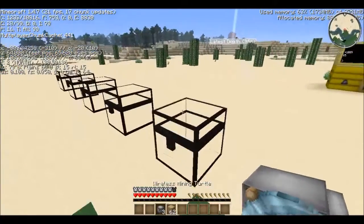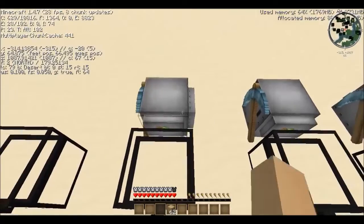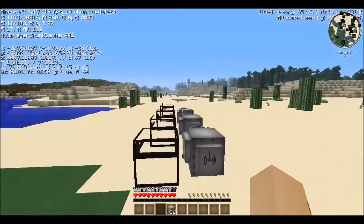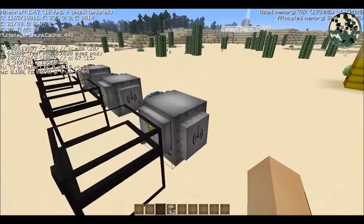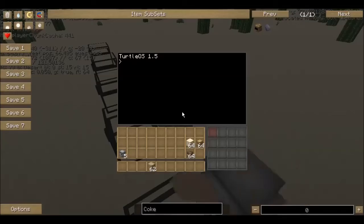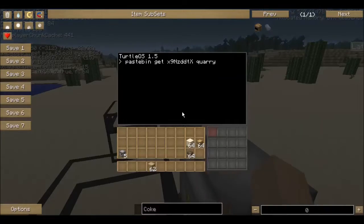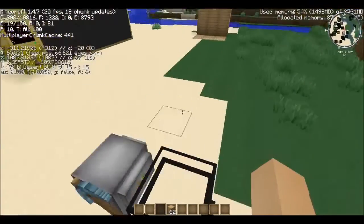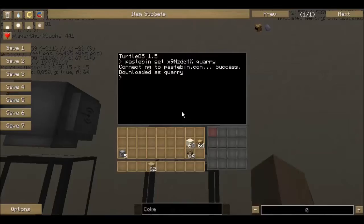Let's go set some turtles up. We've got our three turtles — one, two, and three. Put it back in creative mode for the moment. Now we're going to give these all their Pastebin codes. The Pastebin code is the quarry one. Okay, it's got its program. And he's got his program. Now let's set the turtles up. There's no coding involved, which is great.